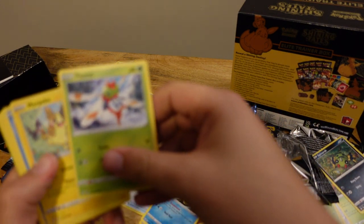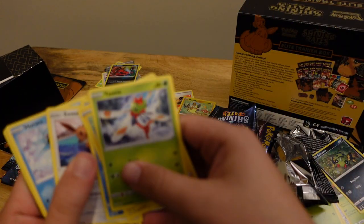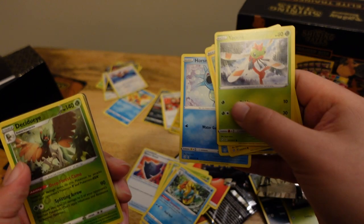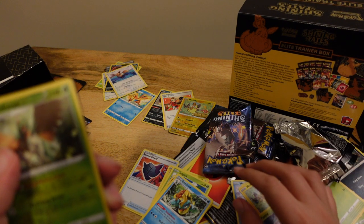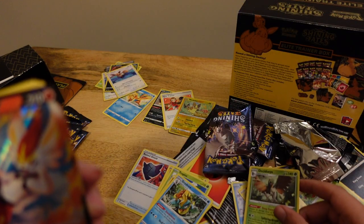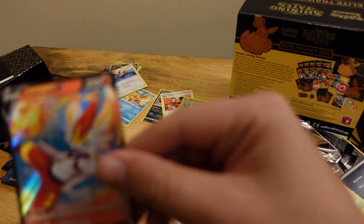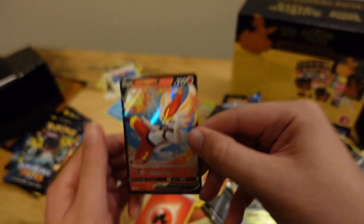Okay here we go — Yamna, I can't even say it. Toodle, Eevee — I like Eevee. Horsea. And I have no idea what this is — it's like a bird. Cinderface. Nice, I think he's a starter Pokemon if I'm not mistaken, from the new generation. I'll take it.